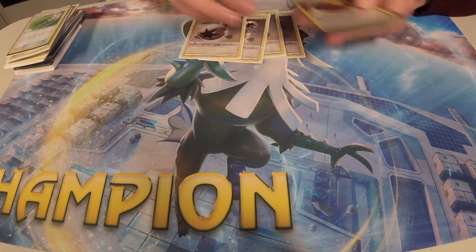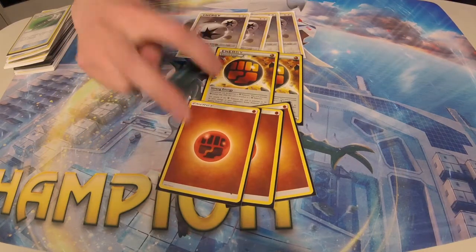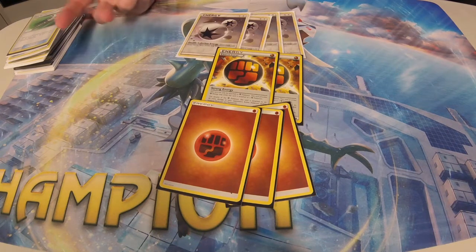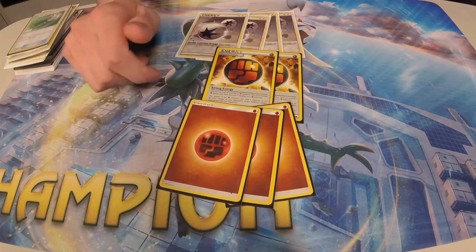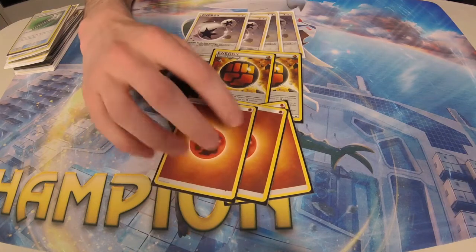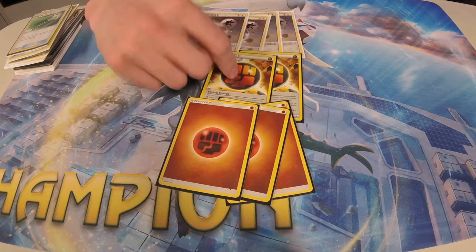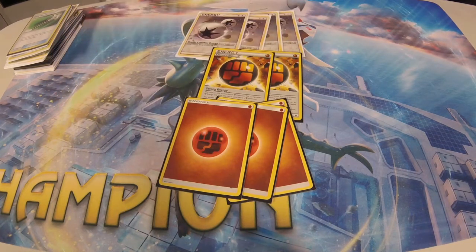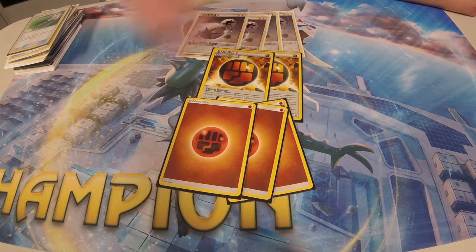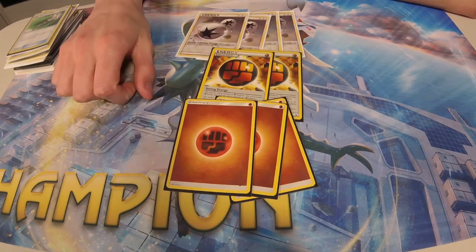For the energy count: four DCE, two Strong Energy, and three Fighting Energy. The Memphis winning list ran three Strong and two Fighting, but I knew Enhanced Hammer was everywhere. I never really need to put both Strong Energy on the same Lycanroc unless I'm trying to knock out a Lele. I'd rather have better chances of finding a Fighting Energy turn one so they can't Enhanced Hammer away my first attachment. You want to attach Strong Energy later rather than turn one — conserve it so when the time is right, you can do that extra 20 for the knockout.